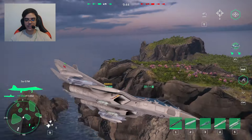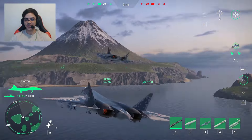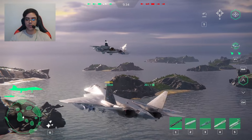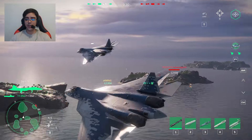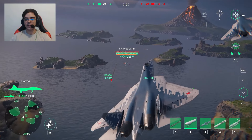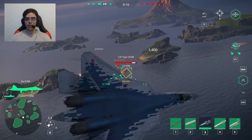Okay guys, today I bring you my favorite build for the Charles de Gaulle aircraft carrier right now, with my two favorite strike fighters: the SU-57M, and the new Mirage 2000. So even though that's not like the best strike fighter, I really like it because it's the new equipment that we have.